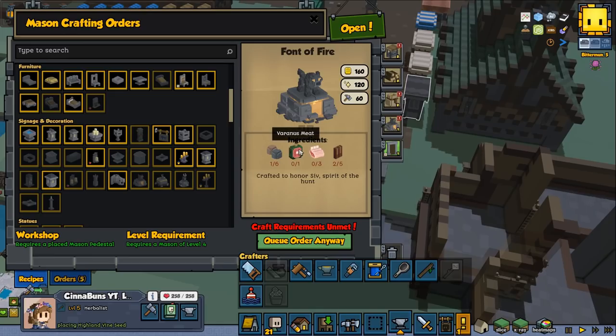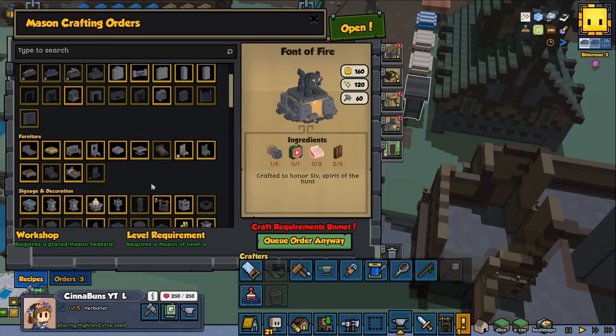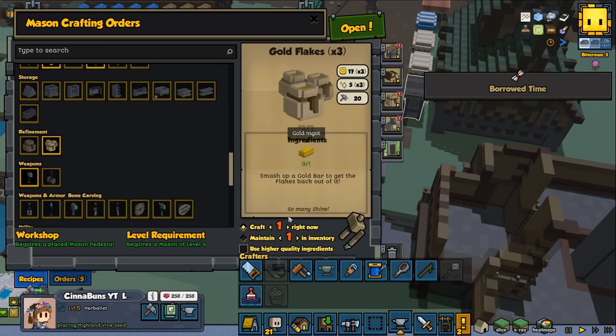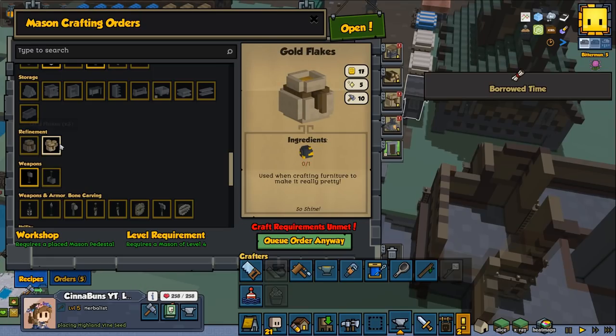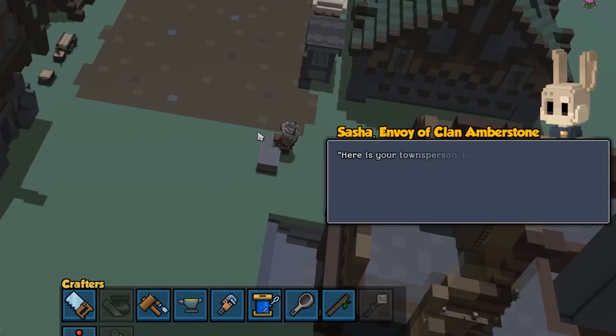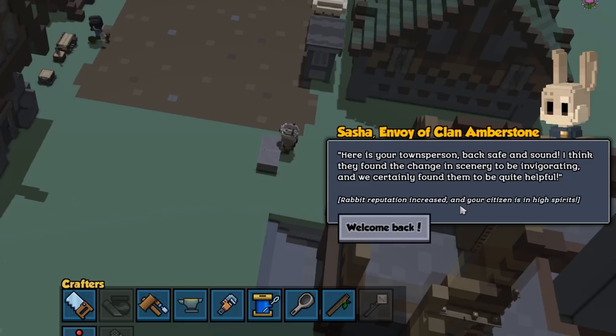But I want to eat some Varanus meat — my favorite raw meat! Let's get ahead and do some gold flakes. We can do a lot of them. Barn time! Here is your town person back safe and sound — I think they found a change in scenery to be invigorating and we certainly found them to be quite helpful. Reputation increased, and your citizens are in high spirit. Welcome back, Trilicia!